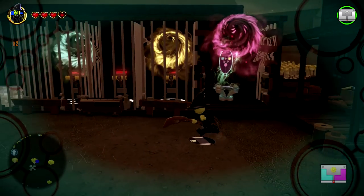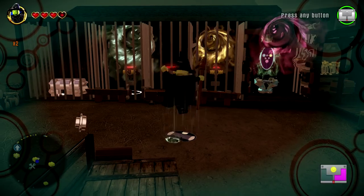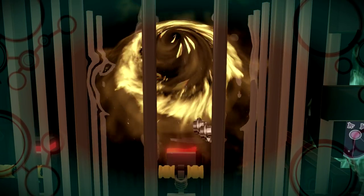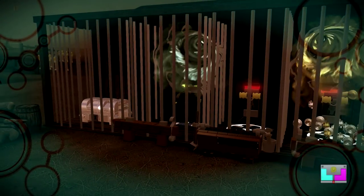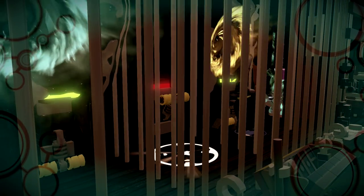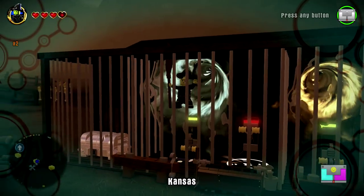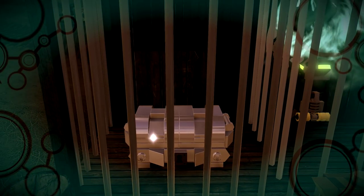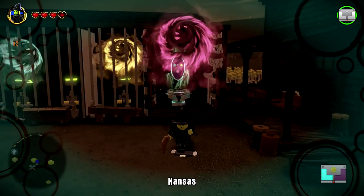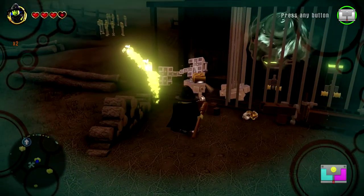We'll go ahead and do this — I don't know how we do this. We'll go to blue and undo that, then go to yellow and undo that, then go back to blue and undo that. Booyah! We'll get out of here. She also destroys silver, and that gets us a gold brick. Just what she needed.